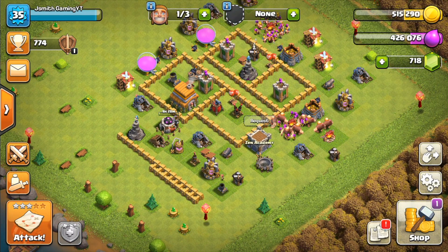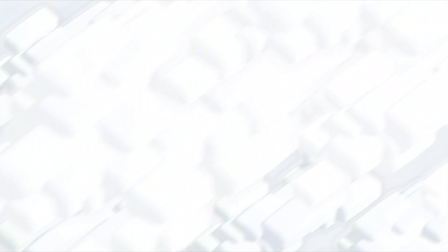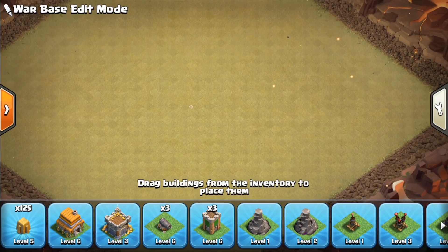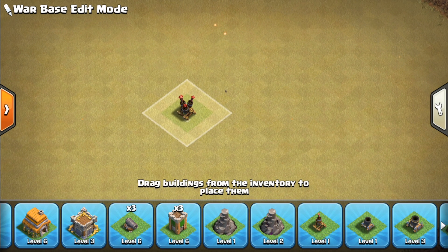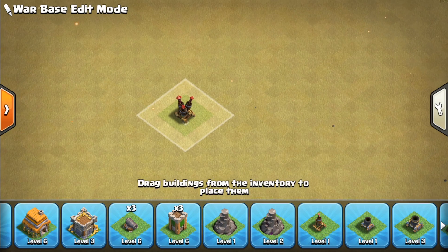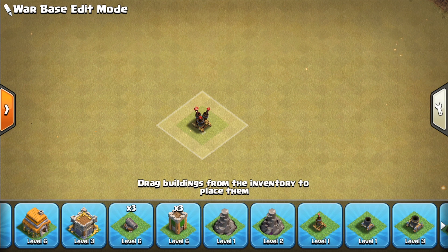Now let's get onto the upgrade tier list for defenses. The first recommendation is the air defense. With the implementation of healers as well as balloons getting much stronger — especially with the heal spell coming in at Town Hall 6 — I really recommend upgrading the air defenses as soon as you can, because it's going to protect you against both those healers and those balloons.